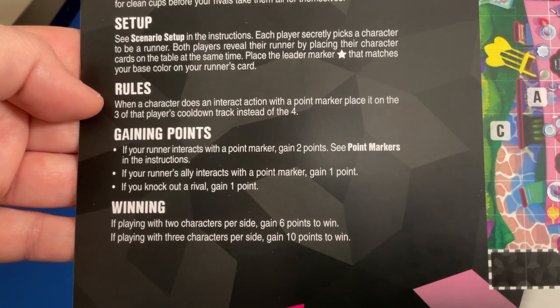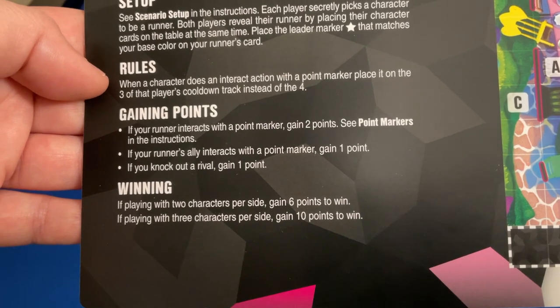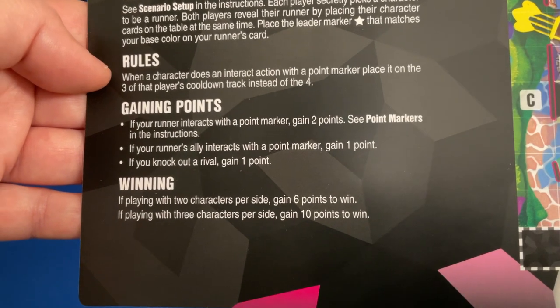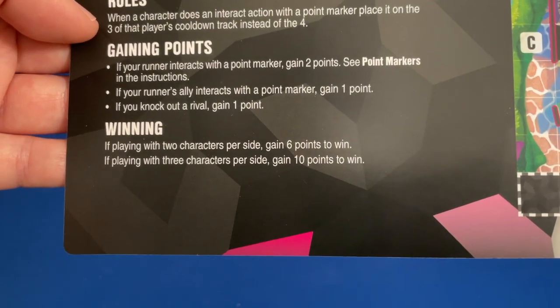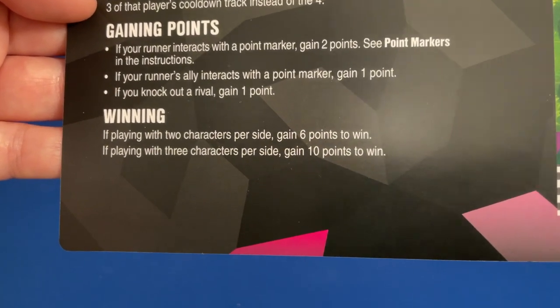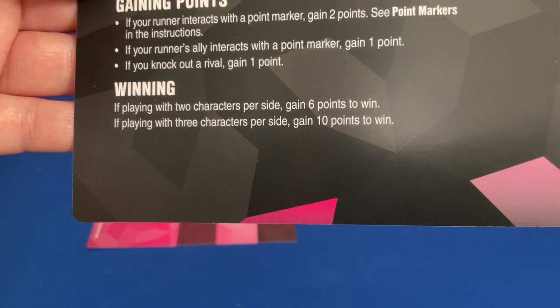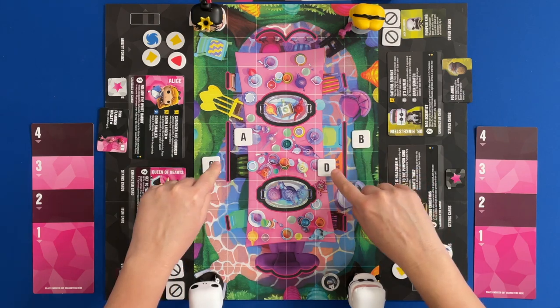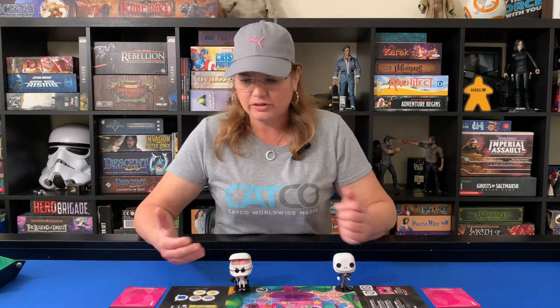Rules: when a character does an interact action with a point marker, place it on the three of that player's cooldown track instead of the four — so it comes out a little faster. If your runner interacts with a point marker, gain two points. If your runner's ally interacts with a point marker, they only gain one point. And if you knock out a rival, gain one point. If playing with two characters, gain six points to win; otherwise it would be ten points.